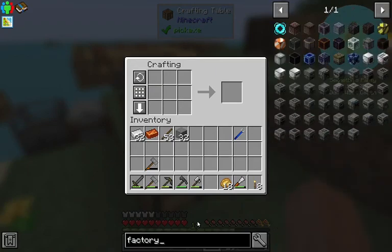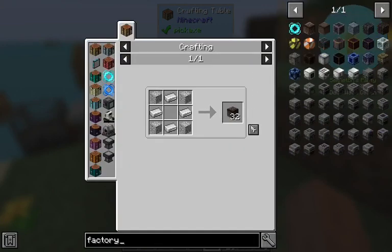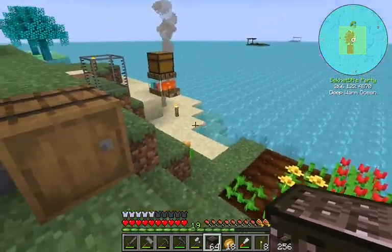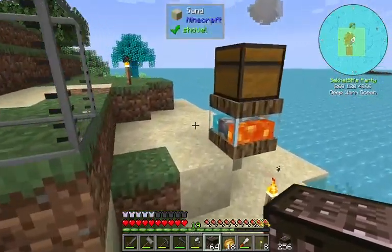We're gonna use these factory blocks from Chisel. They do take iron to make, but you get a good amount of them, so they're a pretty good deal.